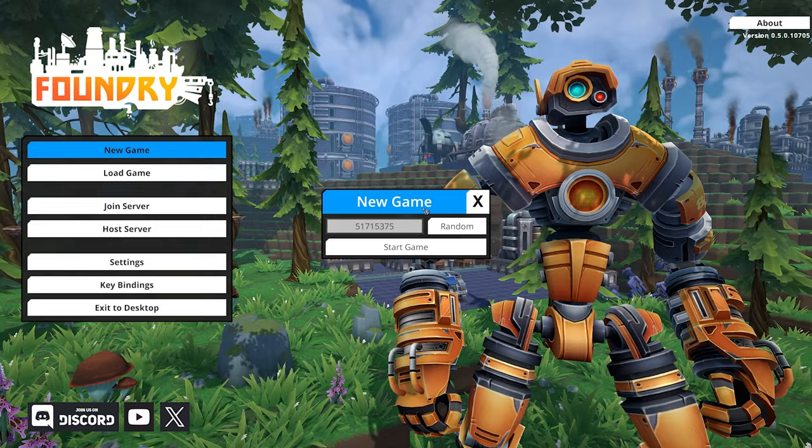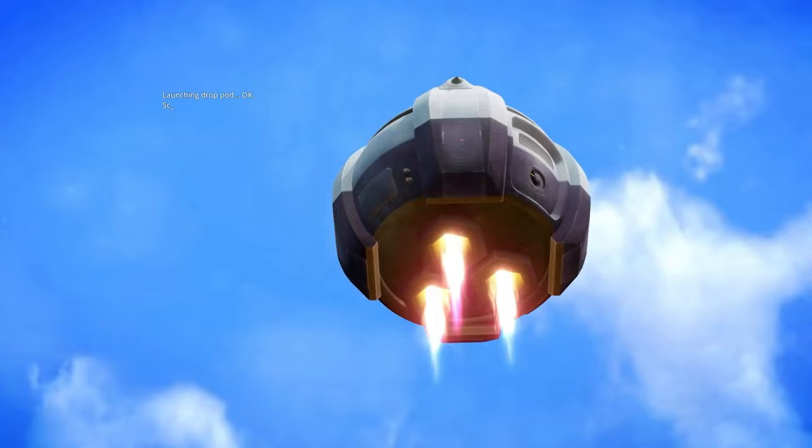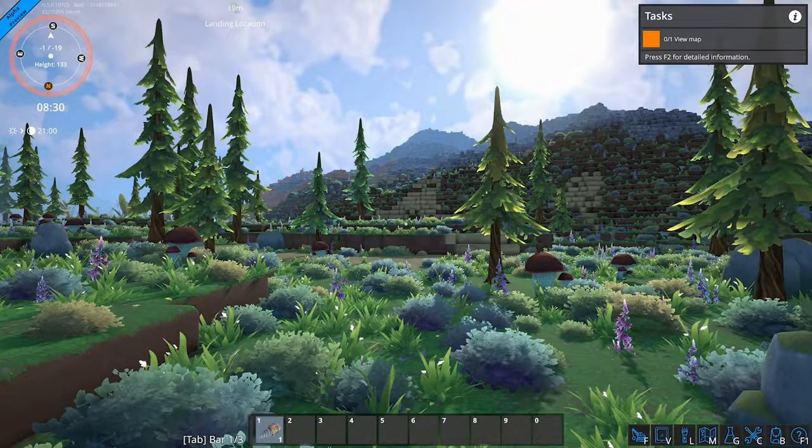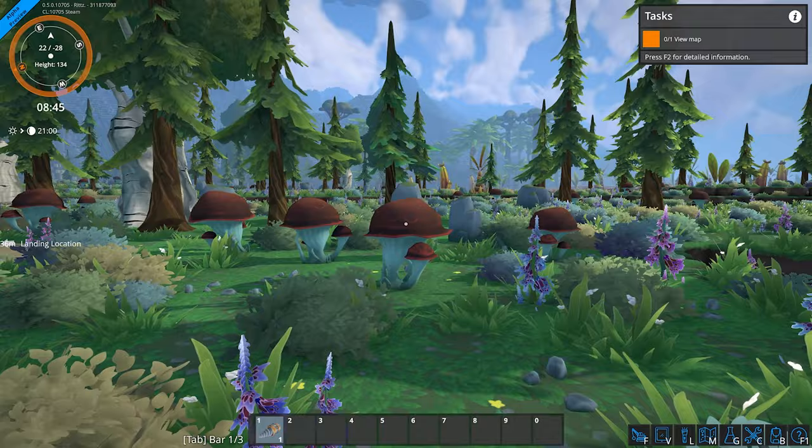We can start a new game and randomize our number. And we are launching the drop pod. Here we are at this new planet — this is our landing location. This reminds me of... is this a mushroom? Look at this thing, there's so many of them! There's mushrooms all over, and we got some trees. This is a unique looking planet.